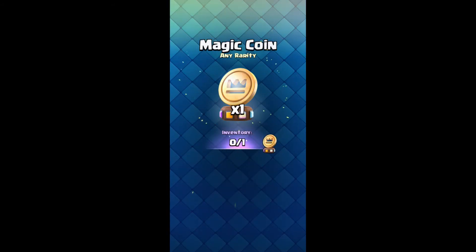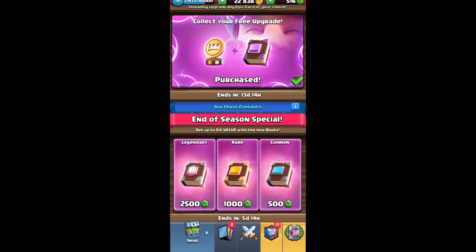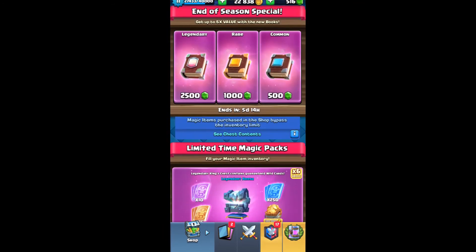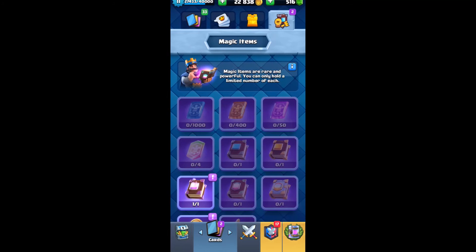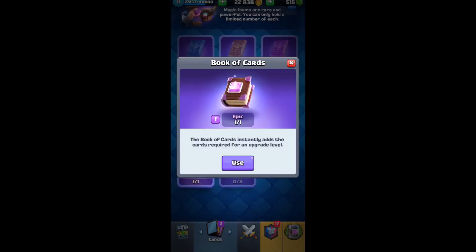We've gotten a Book of Cards and a Magic Coin. If you have more gems, you can purchase the books in other ways too. The Magic Coin lets you upgrade cards without spending your gold. The Book of Magic instantly adds the cards required to upgrade to the next level — sounds interesting.